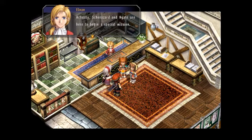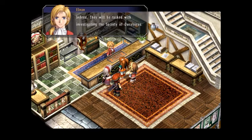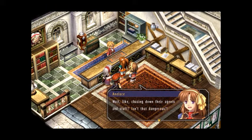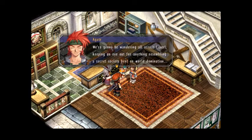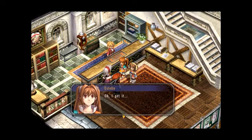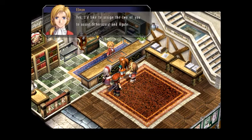Actually, Sherizard and Agathe are here to begin a special mission. I asked them to come here today for a specific reason. They'll be tasked with investigating the Society of Ouroboros. What? Wait, like chasing down their agents and stuff? Isn't that dangerous? We're barely even certain the Society exists at this point. We're going to be wandering all across the Liberl, keeping an eye out for anything resembling a secret society bent on world domination. This is probably not going to be the most exciting job ever.